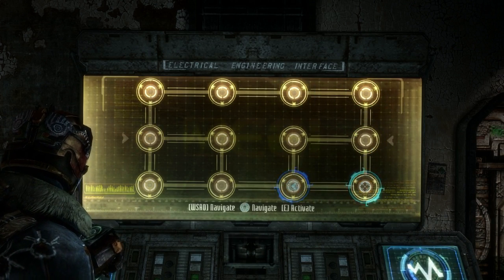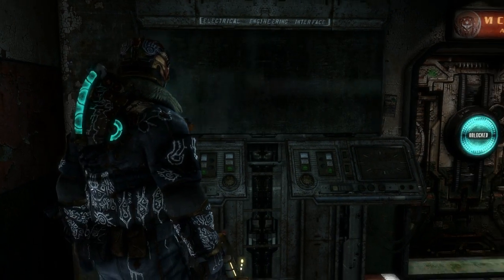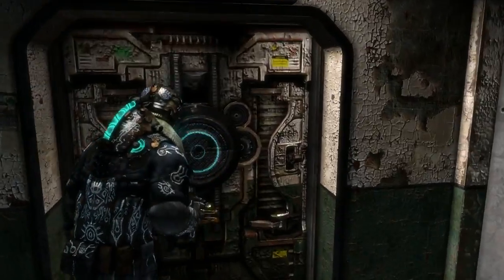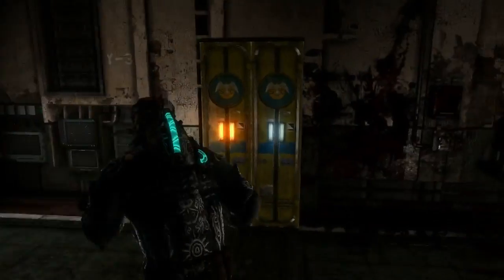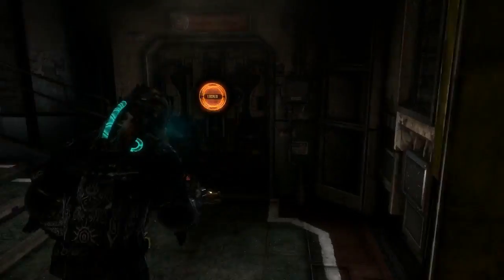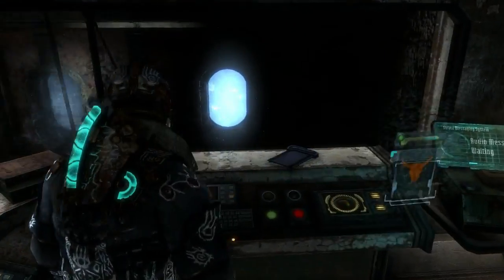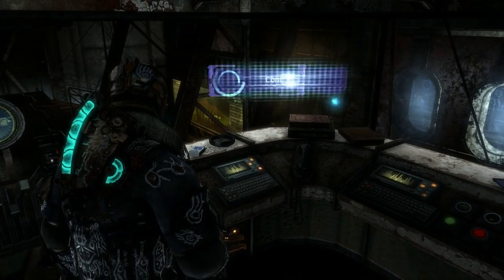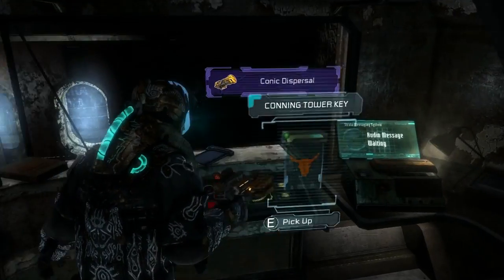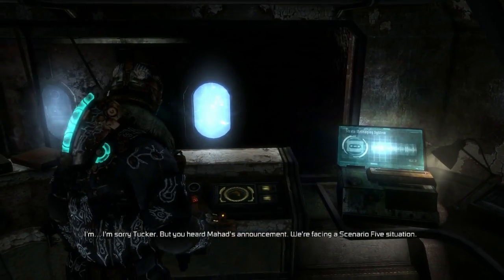Oh shit. I mean, unless the timer starts going slower or faster, you'd have to be almost mildly retarded and not be able to do that. What do we got in here? Got to be something cool, right? What'd that say? Conic dispersal? I'm finding so much cool shit. Conning tower key — pick that up.